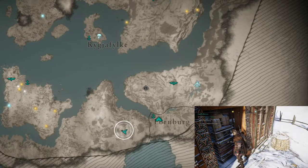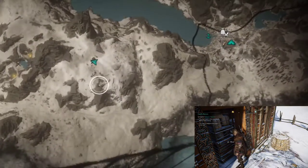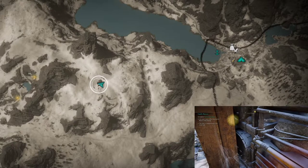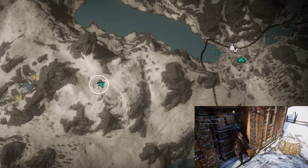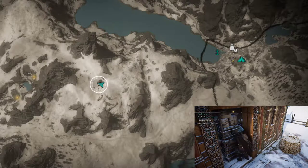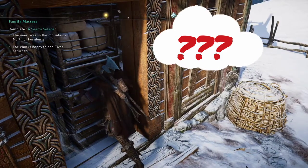We found this house just west of Hornburg and we are trying to push the shelf. It moves but it doesn't move out of the way. What exactly do we do to take care of this?